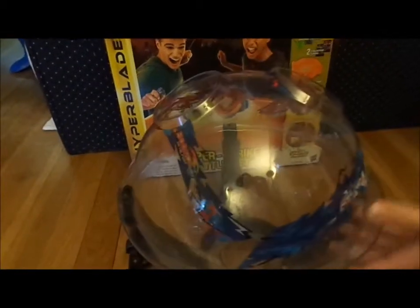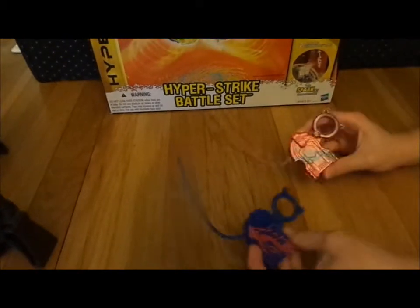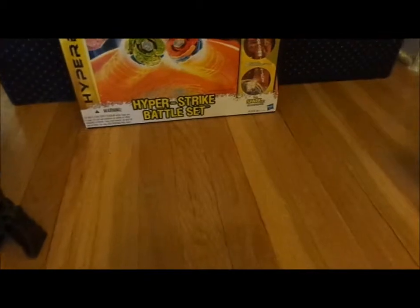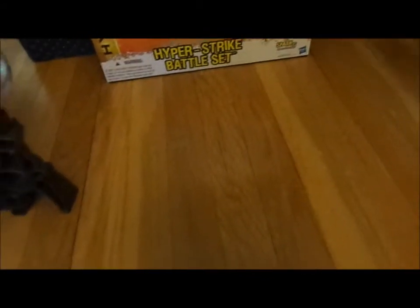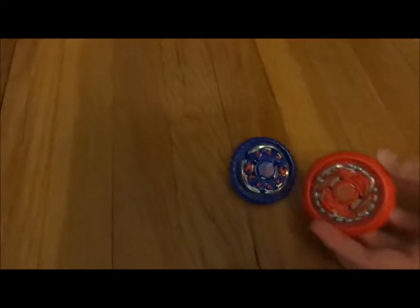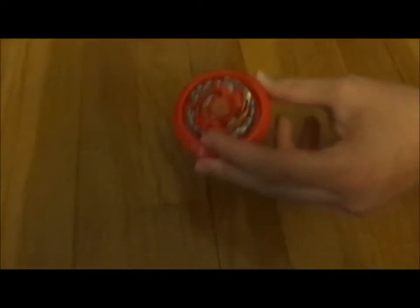As I just went over the stadium itself, I'll show off the contents now. What you get: two specially designed launchers with pretty cool designs on them, two collector card product code things — I'm not going to show you the back with the code because I play the game — two assembly tools, two bays. It was a weird choice for bays, but you get Cyclone Herculio with a special spin track, and Spiral Fox with a special spin track.